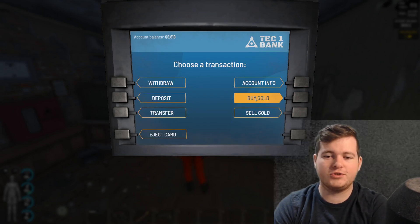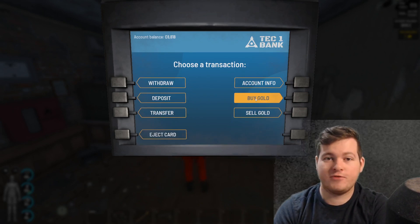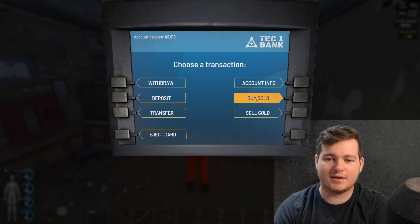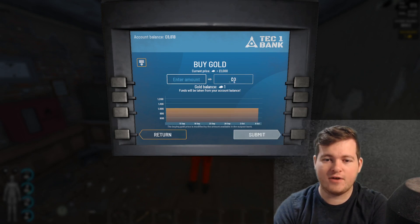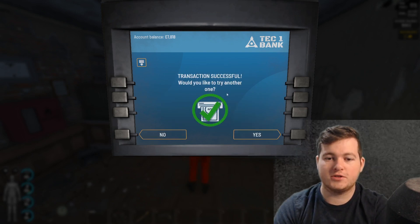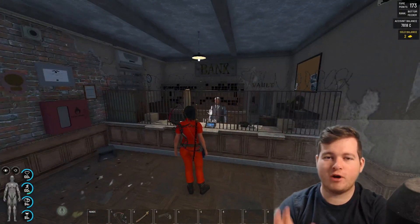Once you've got a gold bank card, you can now buy gold. You cannot find gold, you cannot scavenge gold, you cannot raid for gold — but you can buy gold at the banker. Your gold is safe and you buy it here, so you can buy the amount. I've got one gold, now I've got two gold, as you can see on my top right of the screen.